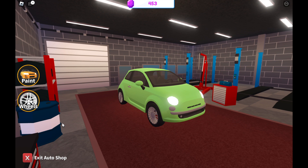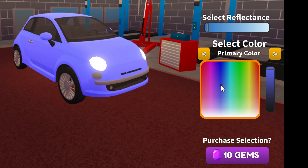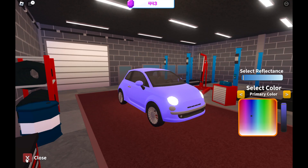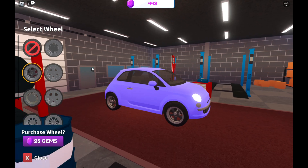I have entered inside the customization center. This is the new update they've shown. I have to pick any color for the vehicle and it costs 10 gems. I'm going to pick purple — okay, that's perfect. Let's check the rims. I can change the wheels — oh, there are a bunch of them! This looks great, that looks sick!